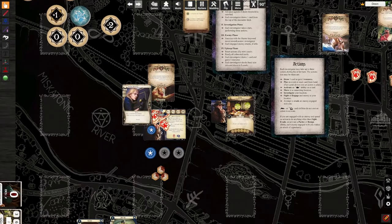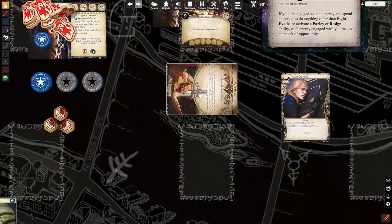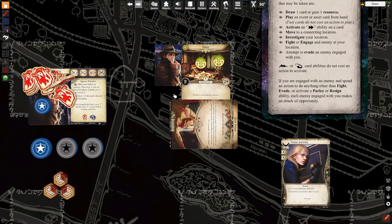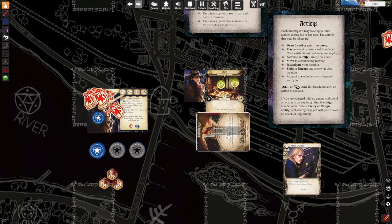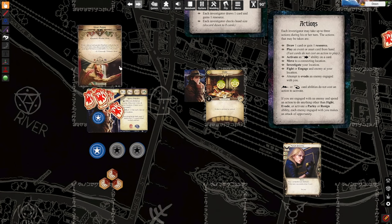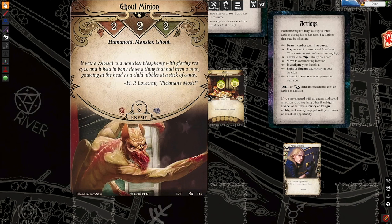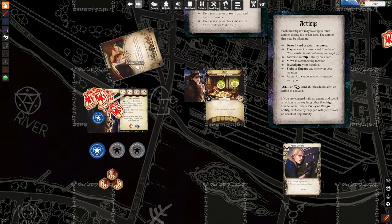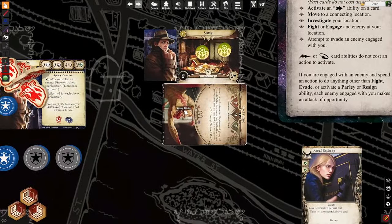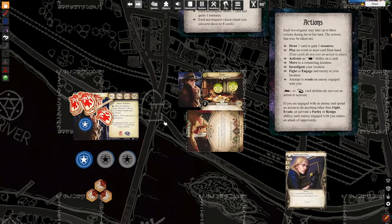That was my last action, concluding the investigation phase. In the enemy phase, each engaged enemy attacks — but he's not engaged. He is unengaged and exhausted in the study, so Roland is safe. However, upkeep phase rolls around. We reset all of our tokens and draw a card. Each investigator draws a card and gains a resource. This is very important: reset actions, ready exhausted cards. Once this ghoul minion readies, he must follow the rule that states there cannot be a ready monster at your location that's not engaged with you — any ready monster immediately engages an investigator at that location. So once he readies in upkeep, he re-engages me.